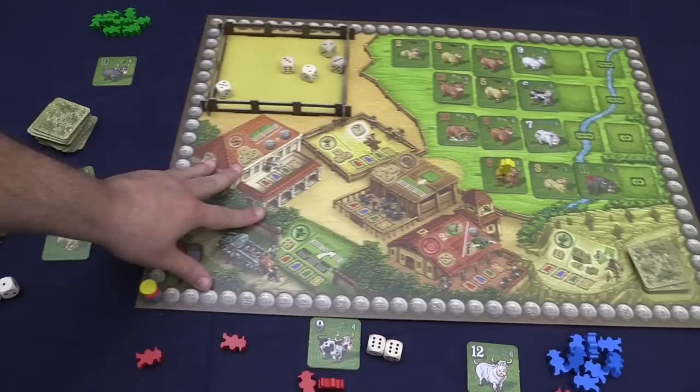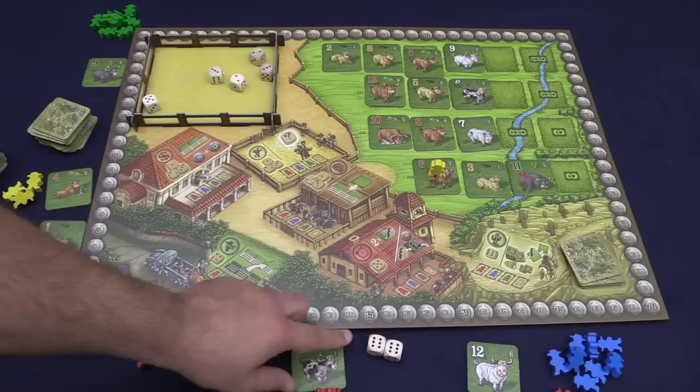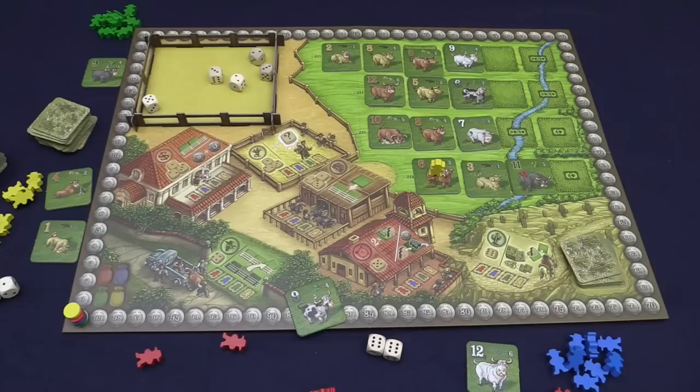Down here we have a space that takes a 4 die. This 4 die lets you steal a cow from someone. When you steal it, they get the value printed on the cow, but you take the cow and put it at the end of your herd — it might force you to trigger a sale if it doesn't fit in your line. But it lets you steal something, hopefully helping you. They still get the value of the cow, but you're probably increasing the value of a whole herd, so it's typically worthwhile.